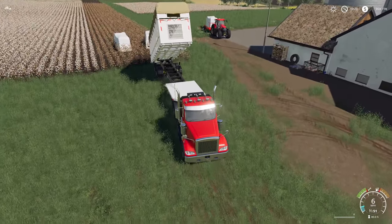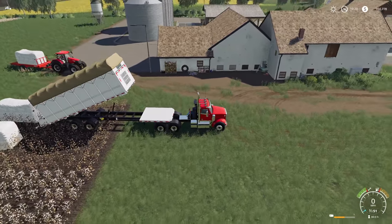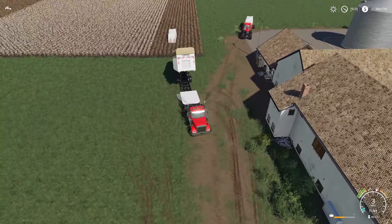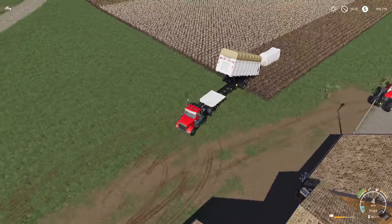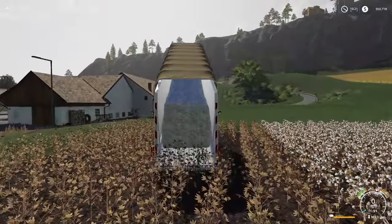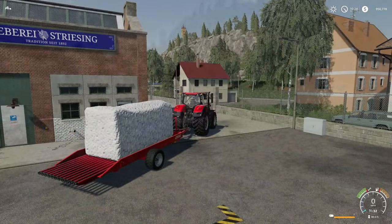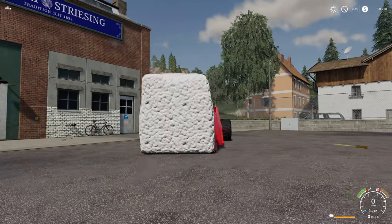With the Module 4, all you have to do is back up to it and it will load itself. Similarly with the Module X, back up to it — it needs to be pretty straight on, but it will load itself automatically. Since the Module X holds two bales, we back up to the other cotton module and load it up as well. These load automatically; you don't have to do anything. Once it's up, go ahead and return the trailer back to regular operating position.